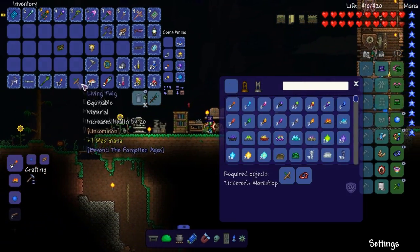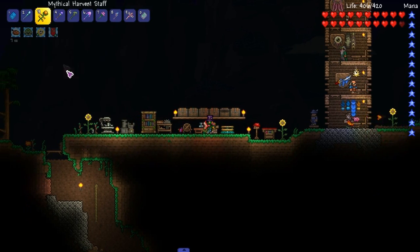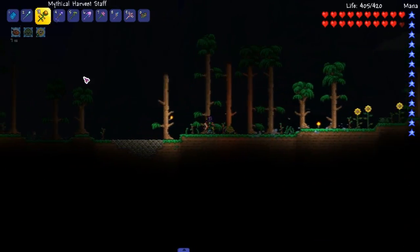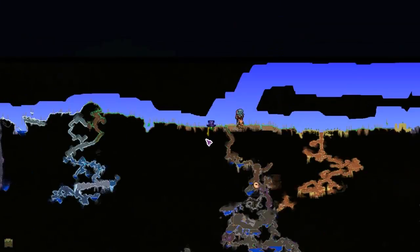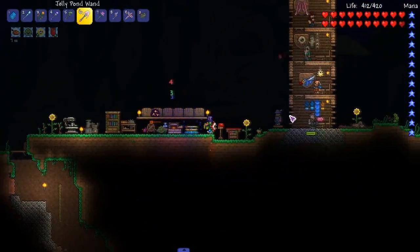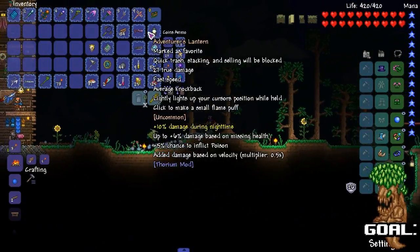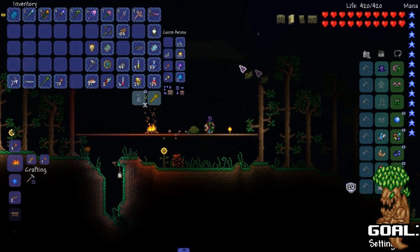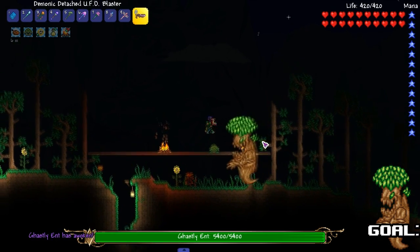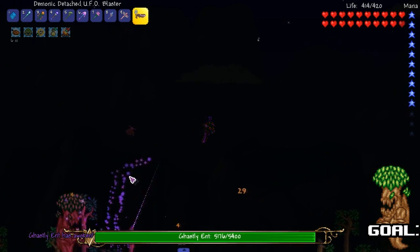We're gonna be fighting a boss today from beyond the Forgotten Ages. Here it is right here — the Ancient Log. Where should I fight him? Do I even have an arena? Over here to the right. Ancient Log summons an Ancient Guardian of the Forest. What? I think we're a little bit late fighting this boss, honestly. But that's because we added in the mod kind of late, so it's understandable. Holy shit, that's a tree. That's an Ent tree.